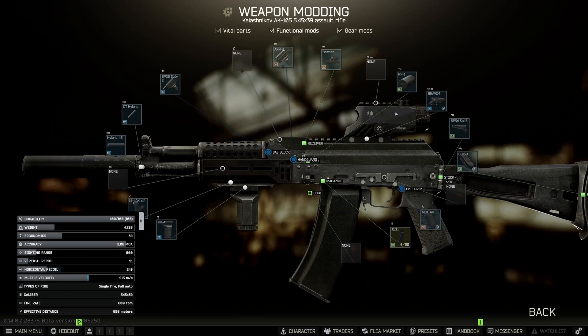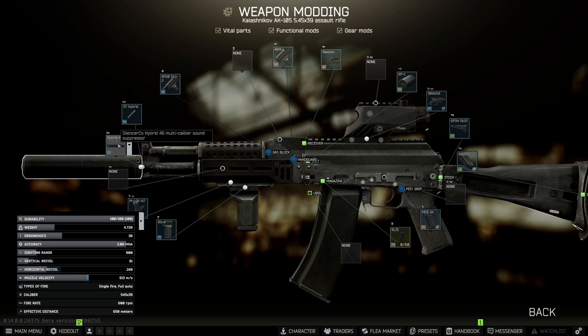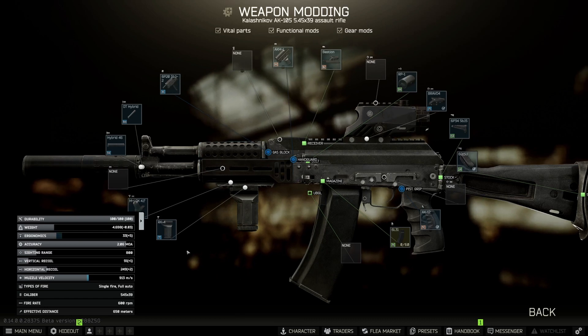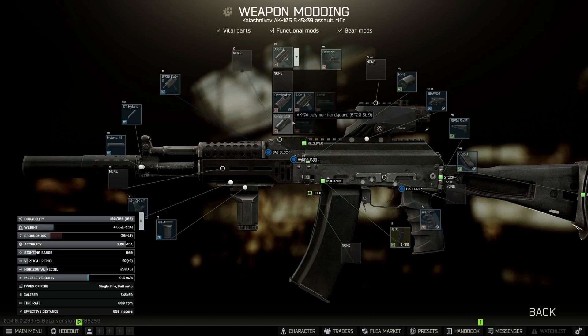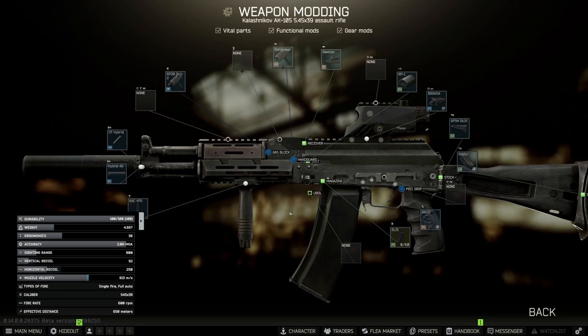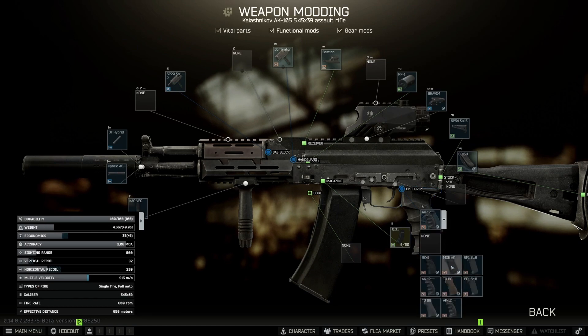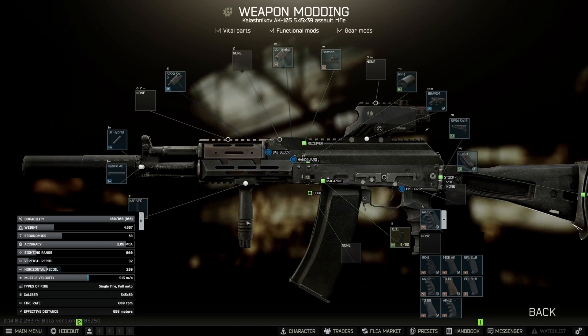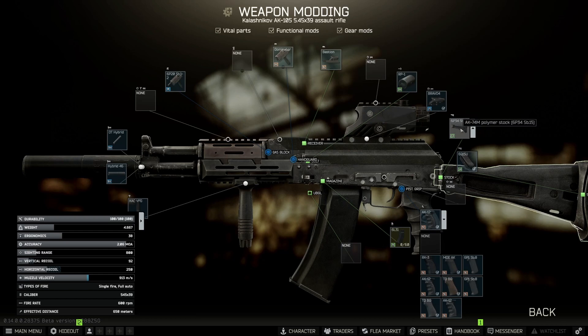To summarize the build: I picked the Bravo sight for its lowest ergo impact, the Silencer Co. Hybrid for its lower ergo penalty, and the 60-round mag is mandatory. I went with a good pistol grip — the AK-12 at plus seven, paired with the dominator foregrip and the higher-ergo charging handle. The stock can probably be replaced too; just make sure whatever you pick has low ergo impact.